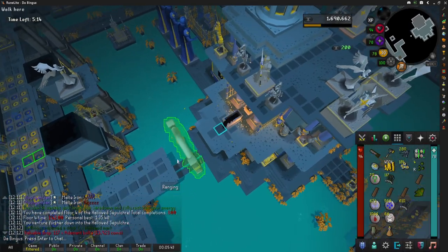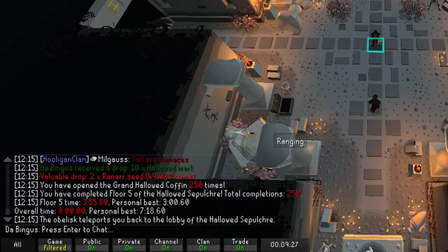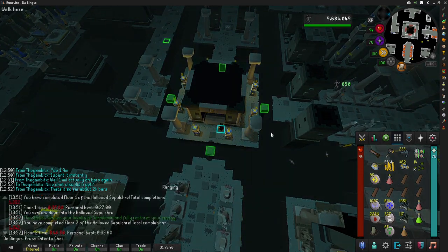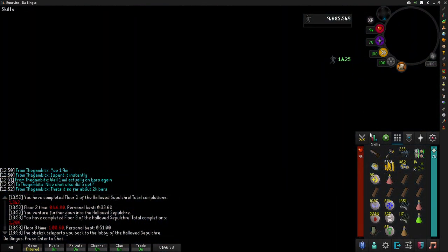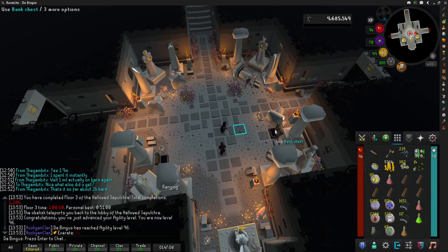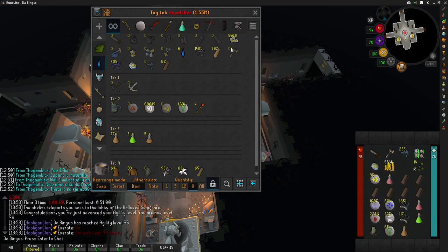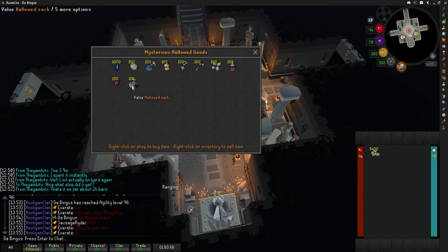We are on the final stretch to 96 — that's 800 floor four completions. Look at that overall time: 250th completion, eight minutes flat. This might just be 96 agility — it's not, 528 short. Okay, for real this time: 96 agility, let's go! I clicked right off of it immediately by accident, but there's 96. We have so many hollowed marks to buy sacks with, so let's prep — 54 hollowed sacks to open.